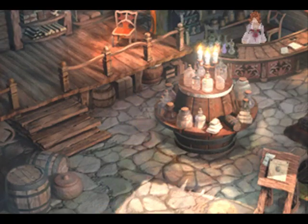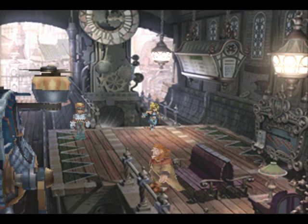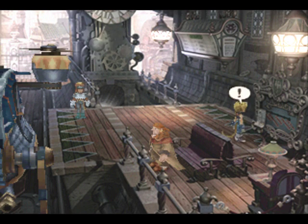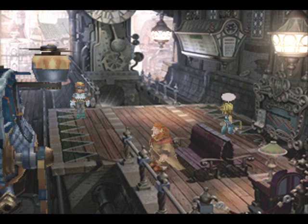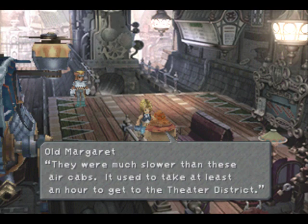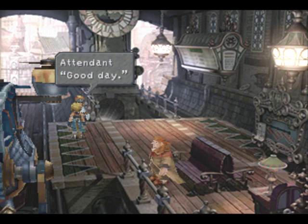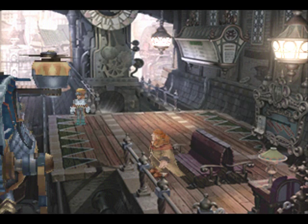VB got that coupon — I don't think it's optional, I think you have to go through that. This is the air cab. You can go to any district of the city, so let's go to the industrial district. Yeah, I think we go to the castle last.